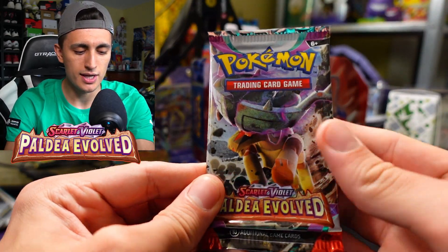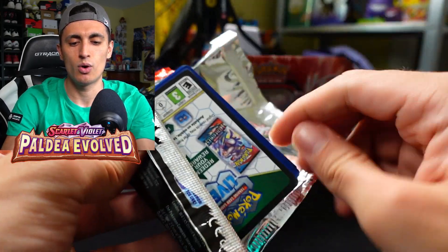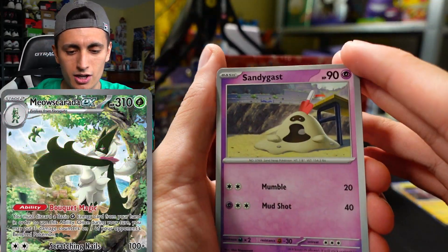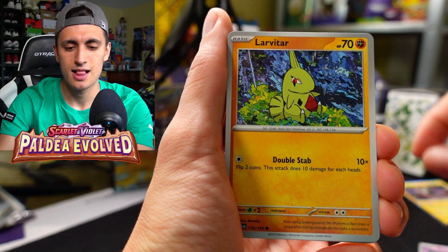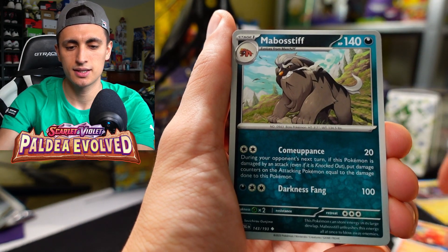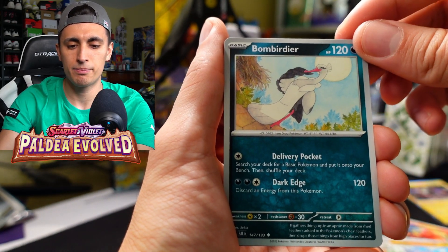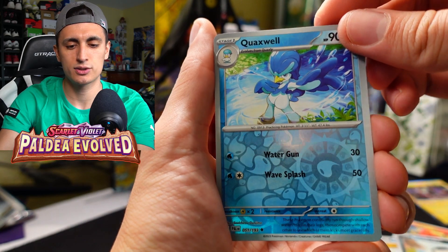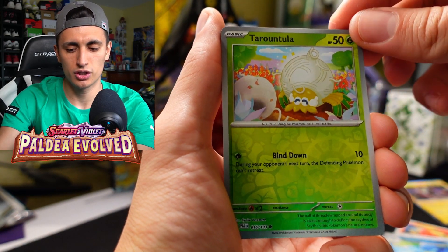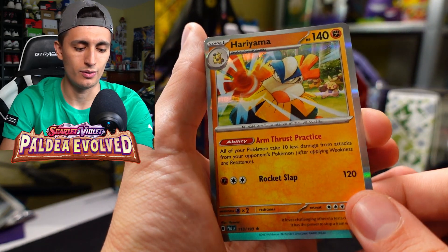On to one more Paldea Evolved pack before we get to the Koraidon tin. We got Sandygast, Larvitar, Tarountula, Charcadet, a Mabosstiff, Pupitar, Bombirdier, a Crabrawler, Tarountula once again, and a Hariyama holo.